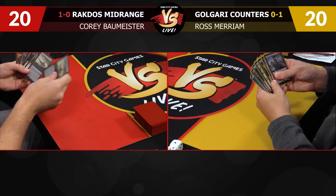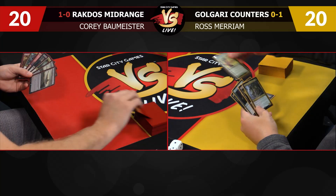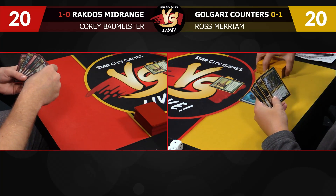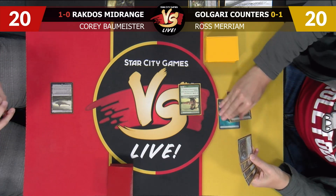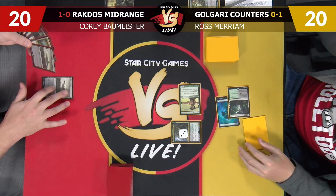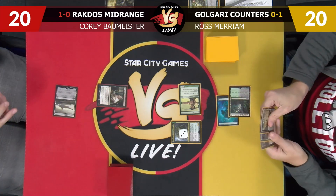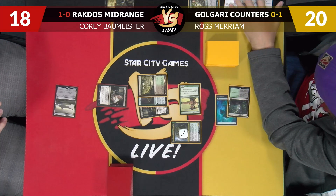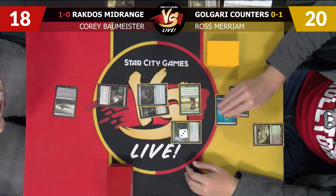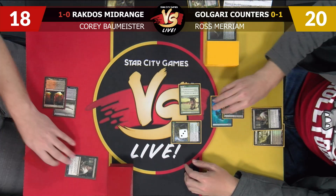This is a solid six — I think I have to put this one back. I will lead on Llanowar Elves. Not ideal here. I got a castle, pass to you. Blooming Marsh, a Grackmaw — ooh, pass the turn. That's not good. I got a Thoughtseize — one turn too late. I also have a Thoughtseize. I think I just don't want you to progress your battlefield, so I am going to take the creatures. Pass to you — you're at 18.